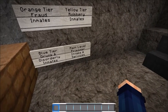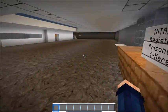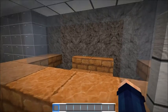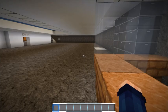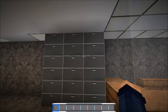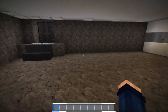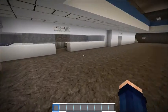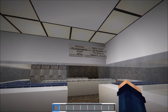The main level is prisoner intake and services. There's the intake booth - 'intake, register prisoner here' - I'm going to have somebody in here to take their information and fingerprints, and this is where those records will be stored.